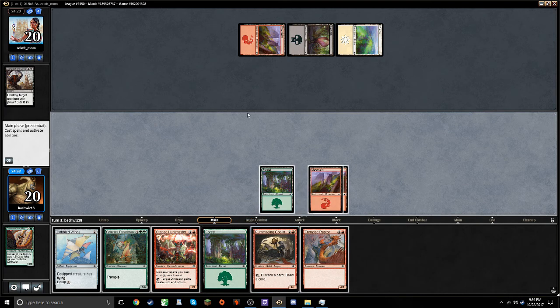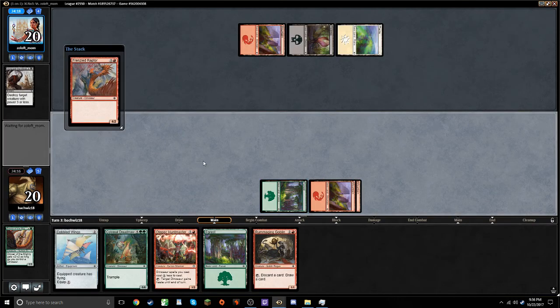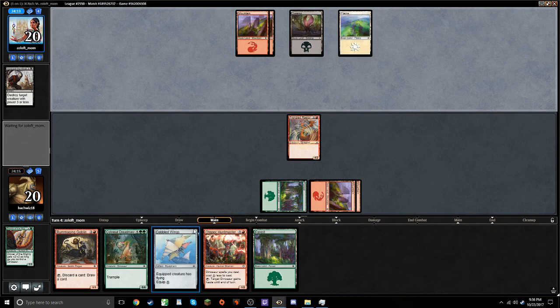Actually an interesting question of what I play this turn. I think I want to play the Rummaging Goblin first, because next turn I could go Huntmaster plus Frenzied Raptor — better efficiency. Although, I might just want to go Frenzied Raptor and then next turn Huntmaster plus Cobbled Wings. Yeah, let's do that instead. We can still use all of our mana. We don't need to start looting too soon anyway, because my hand's good enough as is.